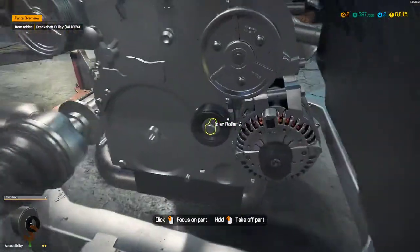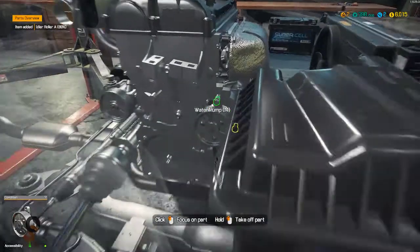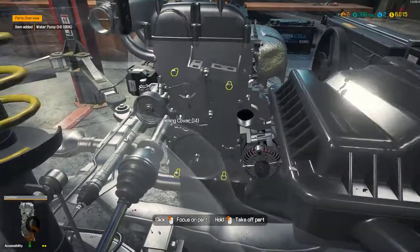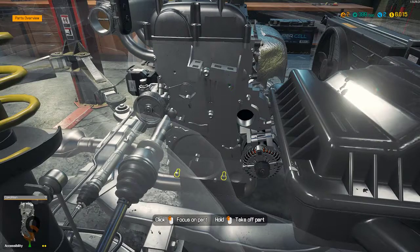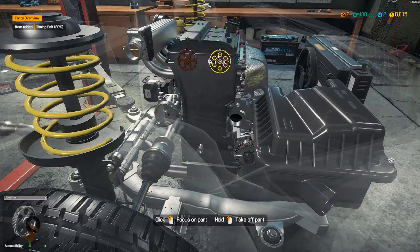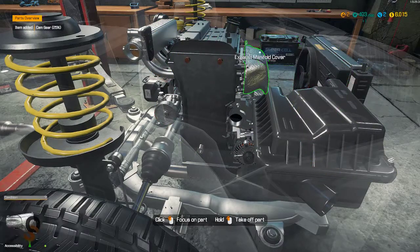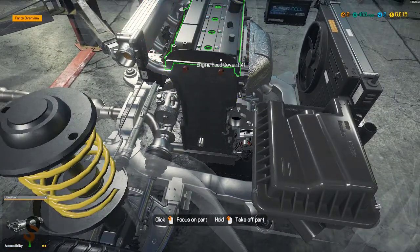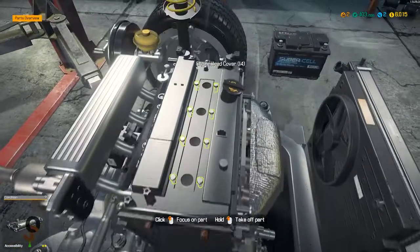Now we get some rollers. Take the water pump off and now we can take the timing cover off. We've got two cams that need to come off. Take the timing belt off, take the cam gears off. You'll notice that those camshafts are rusty, so they will need to come off — but we need to take off the engine head cover first.